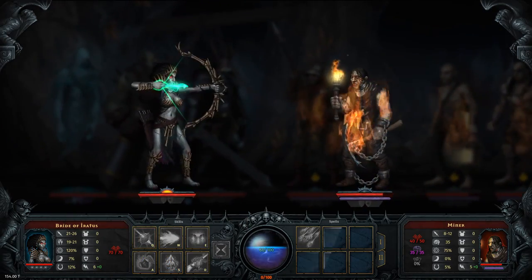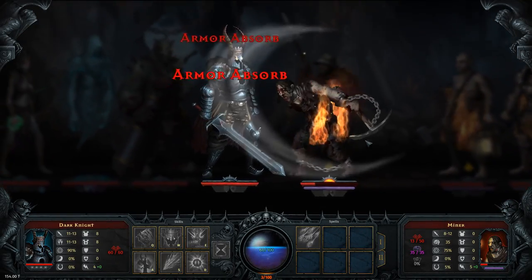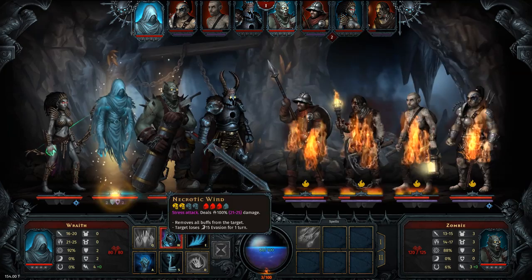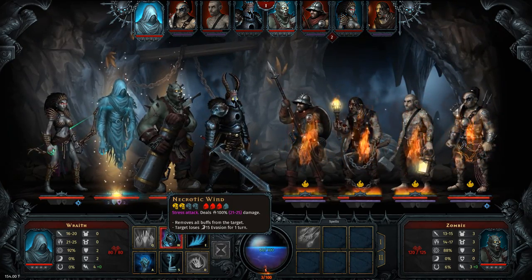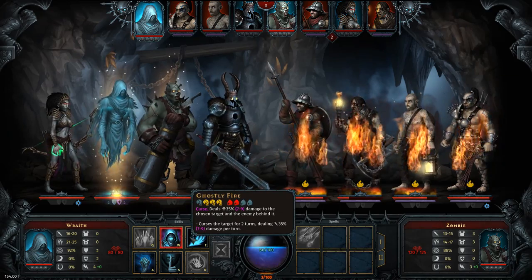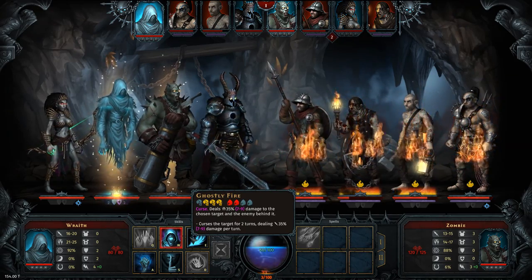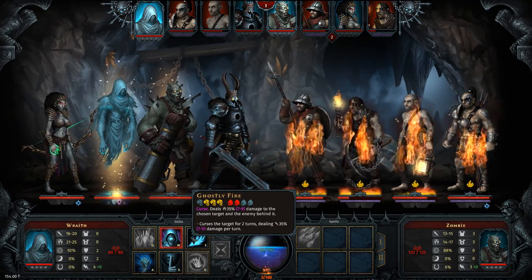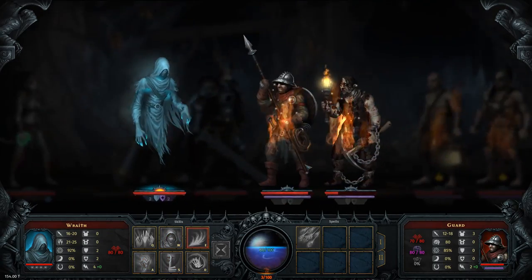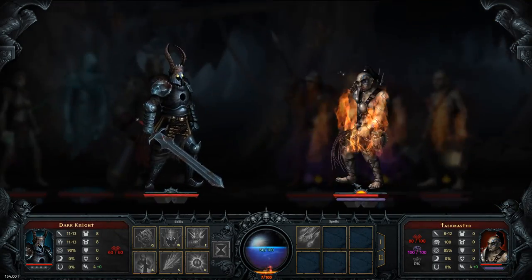These guys have a dangerous double attack, or at least they did in the demo — it looks like it got nerfed. This guy has a stress attack, he loses evasion and all of his buffs. We've got Ghostly Fire which deals seven to nine damage to the chosen target and the enemies behind it, then curses them for two turns. Let's do that — now they're burning and they're cursed.